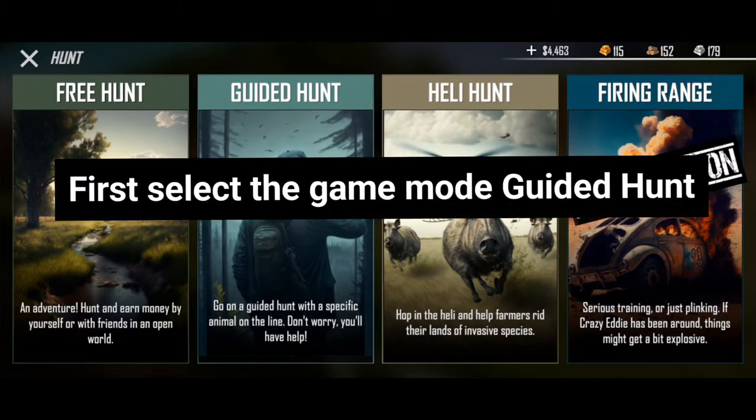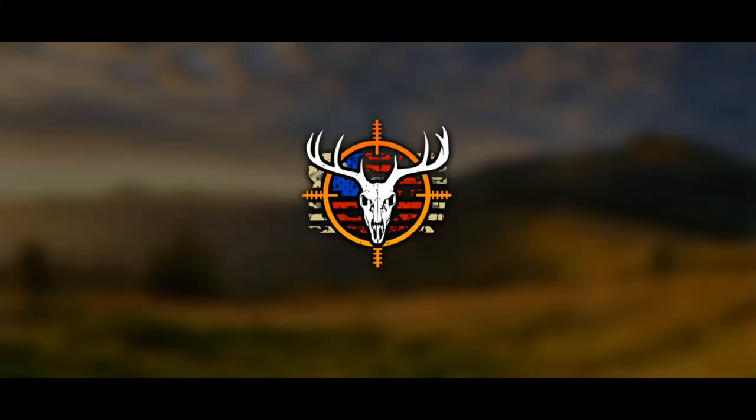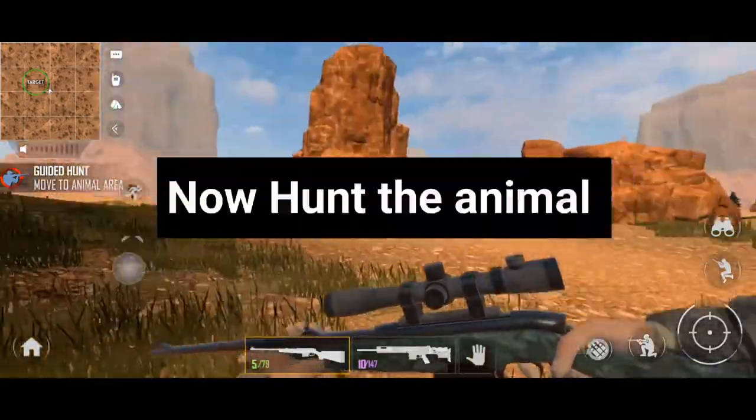First, select the game mode guided hunt. Now hunt the animal.